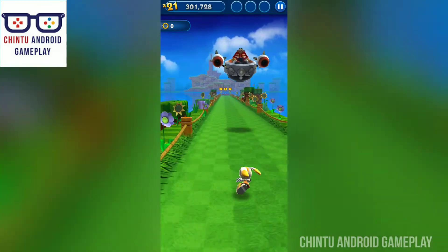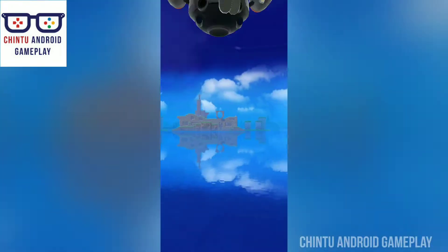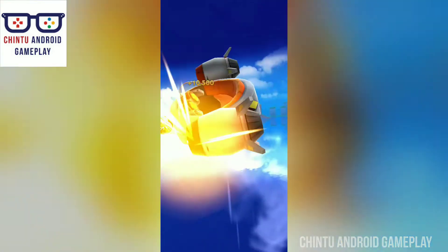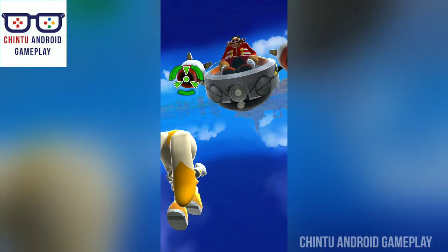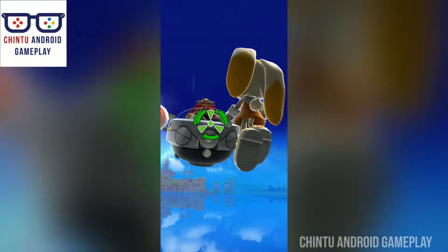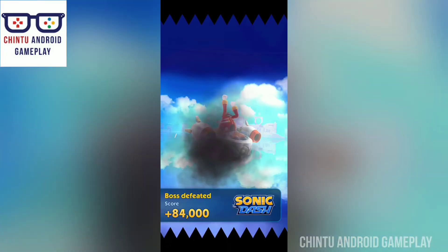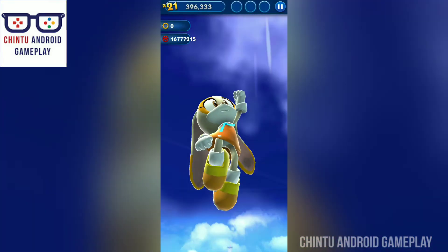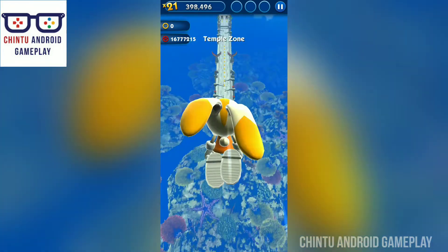Epic boss battles — unlock and use ingenious power-ups to help you run further. Collect racing head starts and shields. Tap at the right time to attack. Excellent, excellent — attack, attack! Boss was defeated — score 84,000! Sonic Dash world is very nice, keep on running and get more rewards the more you play.